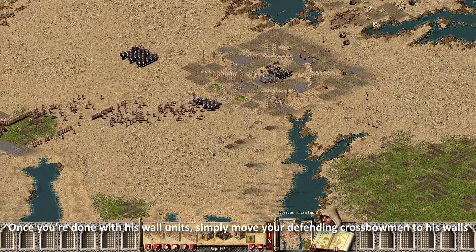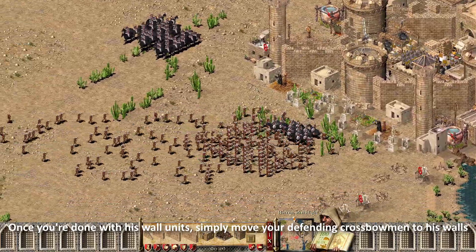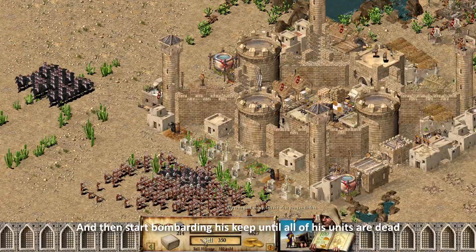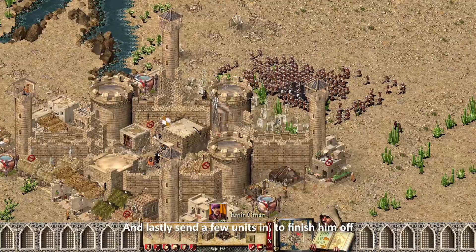Once you're done with his wall units, simply move your defending crossbowmen to his walls. Then start bombarding his keep until all of his units are dead, and lastly send a few units in to finish him off.